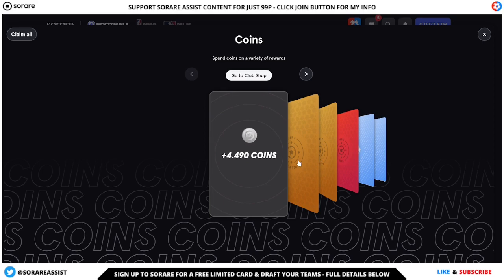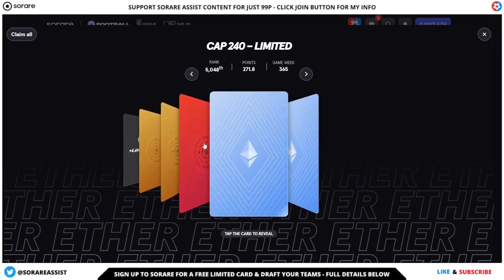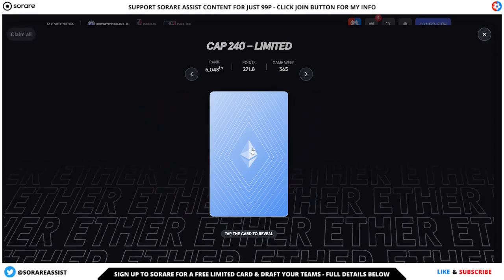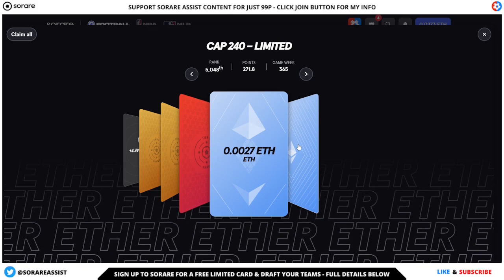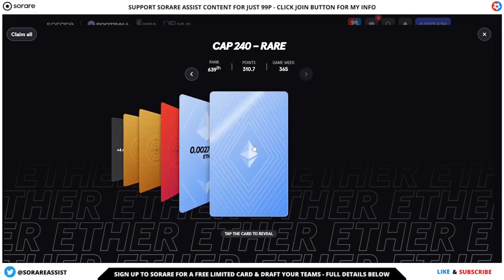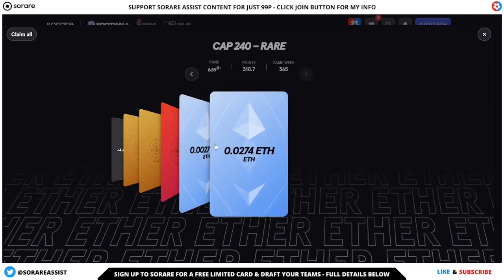Fantastic. As you can see we've got a few cards here — two tier 3 limiteds and of course that big one, a tier 2 rare for a 17th place finish. Let's first open this ETH. So this was the Cap 240 limited — made the threshold there, and I also made the threshold on the Cap 240 rare.